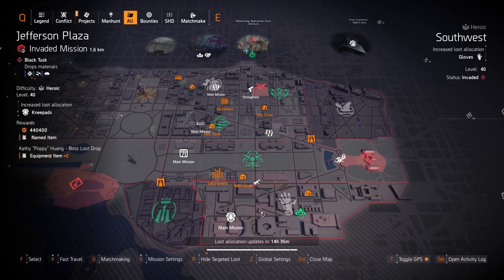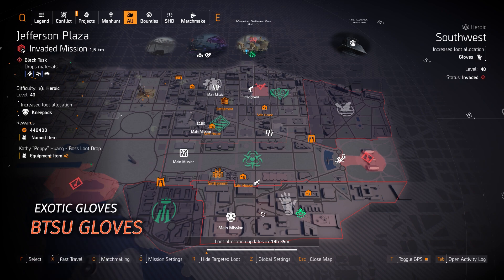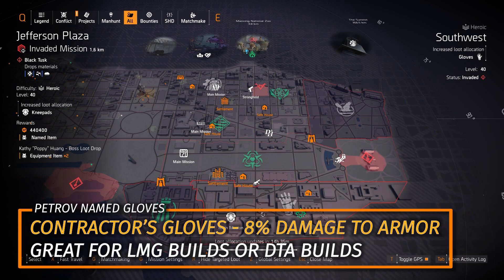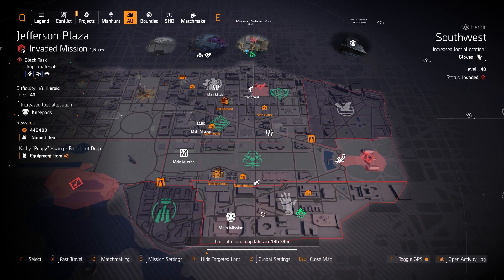In Southwest, the exotic BTSU gloves are definitely worth grabbing today. Also there's Petrov in New York City, but you can farm here in Southwest if you want the Contractor's gloves — 8% damage to armor, which pairs great with two pieces of Walker Harrison Co and damage to armor on your weapon. It's almost mandatory for LMG builds.